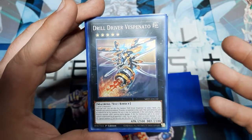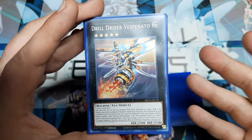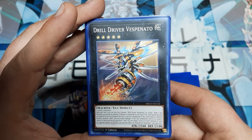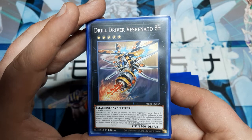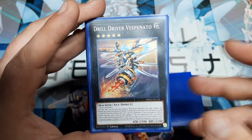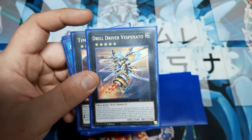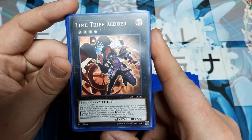Drill Driver Vespinado requires two level 5 monsters — this is why we have Panzer Dragon. You can also XYZ summon it using a Rank 4 as material, then transfer its materials; however, this card cannot be used as material for an XYZ summon the turn it is XYZ summoned. If this card attacks a defense position monster, inflict piercing. If this XYZ summoned card under its owner's control is destroyed by an opponent's card, you can target one level 5 or lower monster in your graveyard and special summon it. It's a little bit of extension, and since it's a machine, when you go for Limiter Removal at the end, it may increase your power cap.